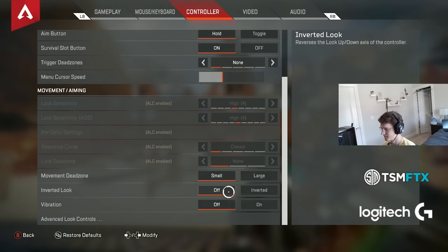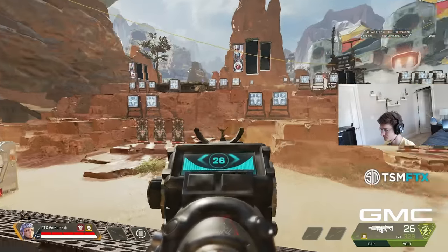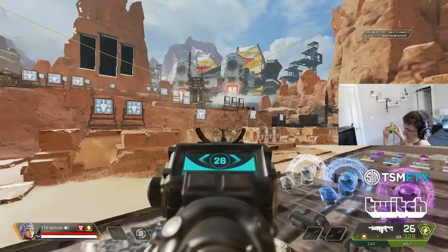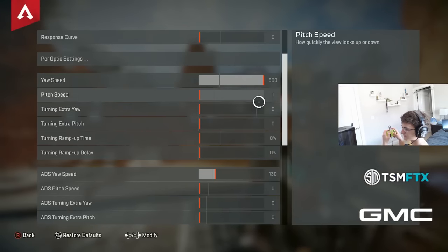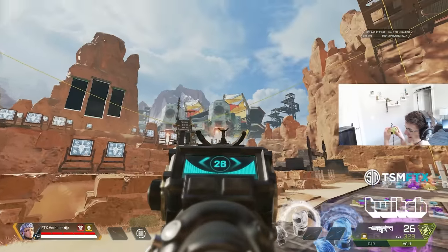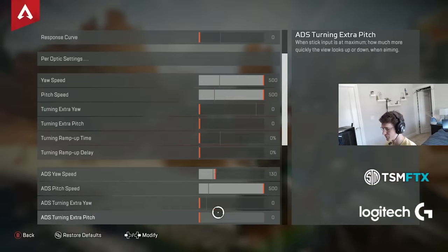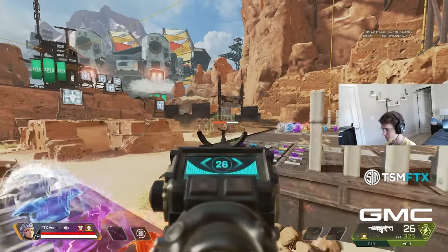To give an extreme example: if pitch is set way lower than yaw, I can move left and right easily but no matter how much I move my thumbstick up or down it barely moves, so when tracking somebody left to right there's a huge margin of error and it's really hard to overshoot or undershoot. On linear with equal yaw and pitch, that higher up-and-down speed makes controlling recoil easier — since recoil involves up-and-down look speed — but tracking people is way harder because you risk accidentally flicking up or down while moving left or right.